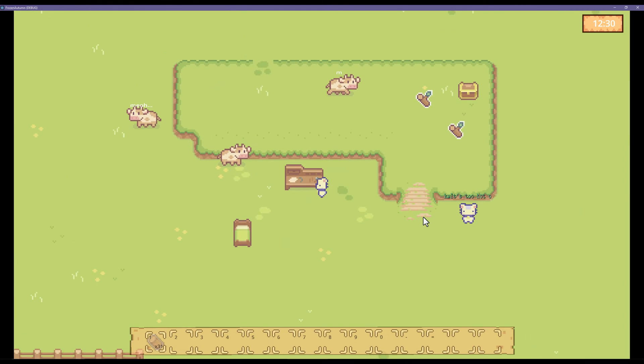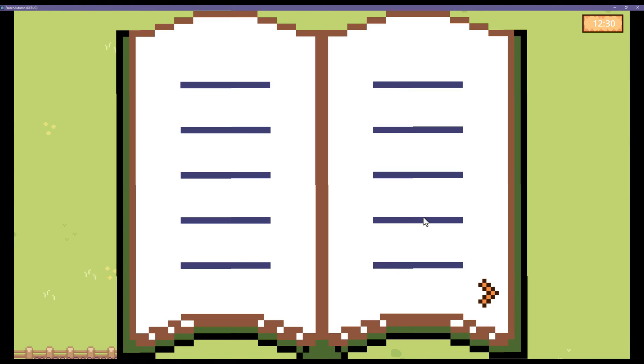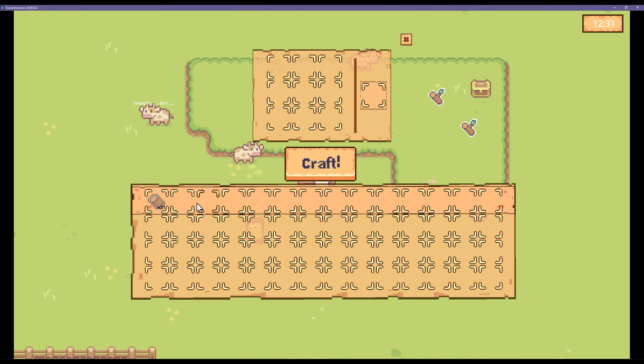So now we can check the recipe book and we see that it's all empty for right now. Flipping through the pages, those are empty too. But if I open up the crafting bench, now I can add my crafting recipe. And you can see there's nothing being highlighted here yet — so this is a recipe that I'm just attempting.